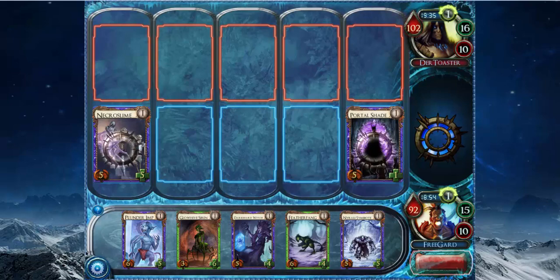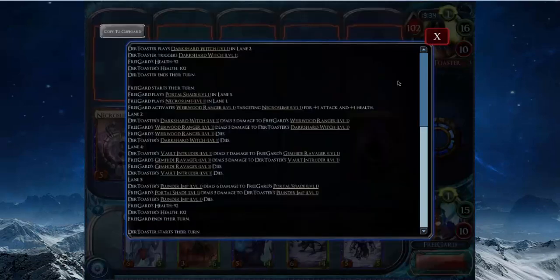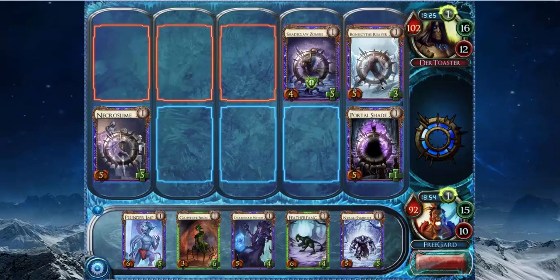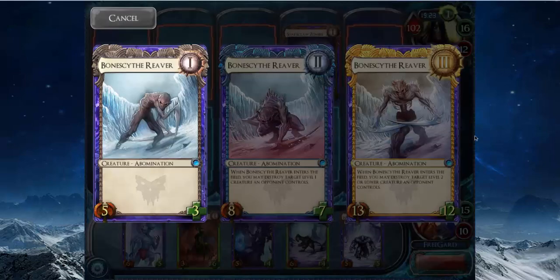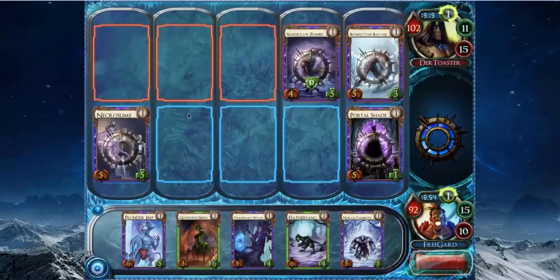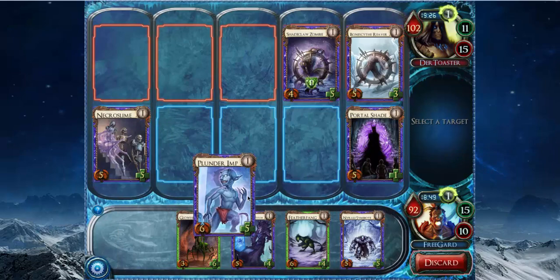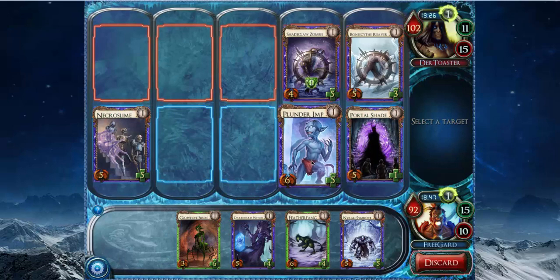How did he gain life? Dark Shard Witch — right, I remember now. Bone Scythe Reaver — this card I'm not a huge fan of. It's really small, but it kills under-level threats, which is good and bad. Usually it just means they die pretty quickly. I'm going to put Plunder Imp in front of Shard Claw Zombie, then damage it, maybe look at his hand. He doesn't have anything, so hit my Plunder Imp, because the Portal Shade just kills this creature.